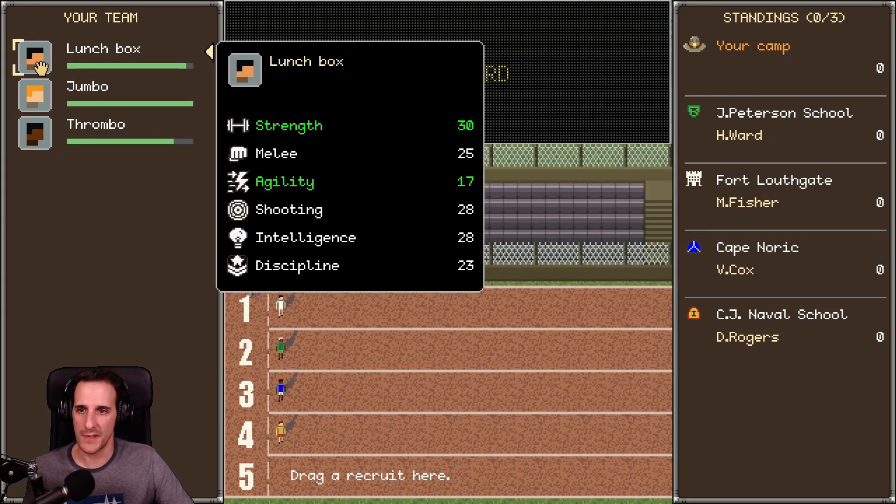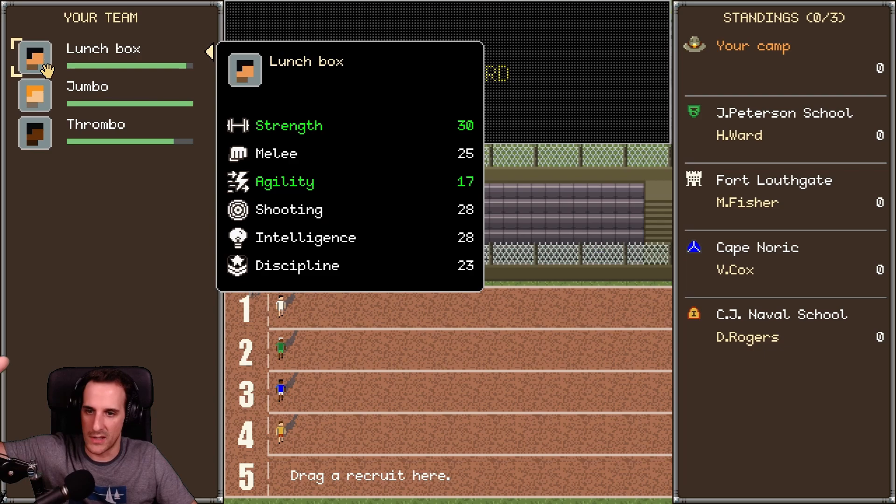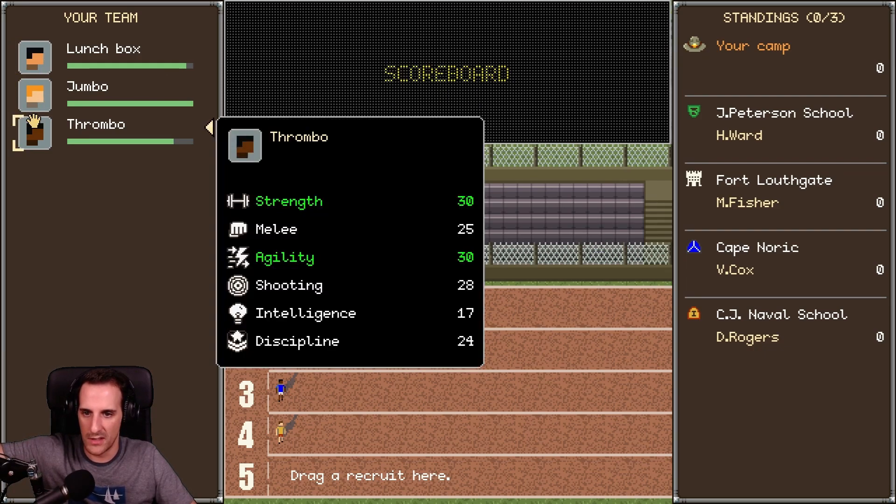Wait, do I pick the one... I have a team. Can I pick one? Okay, drag a recruit here. I forgot which attributes — oh, it highlights for me. Strength and agility, right? Yeah.